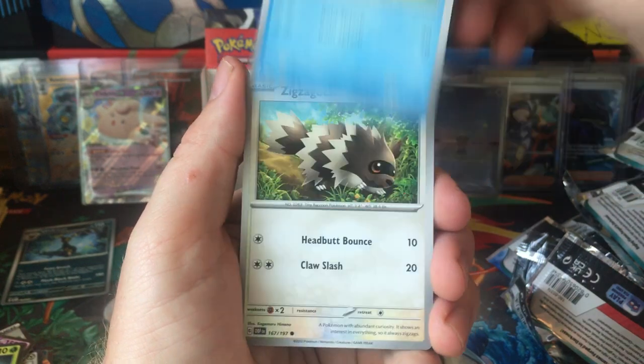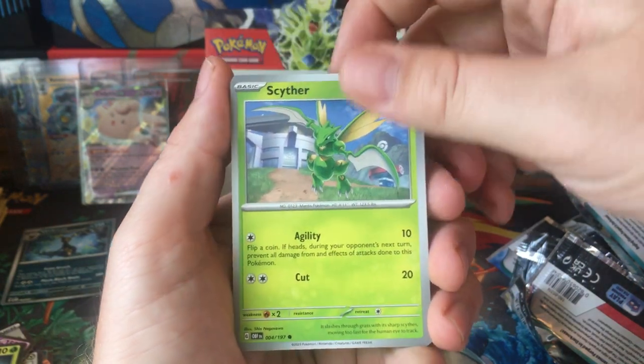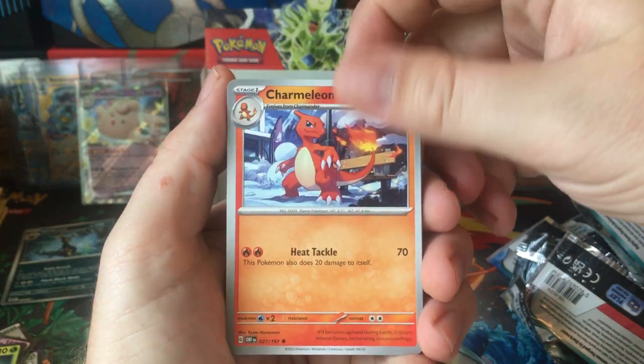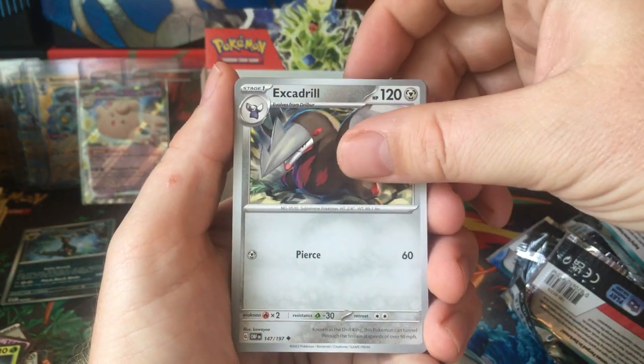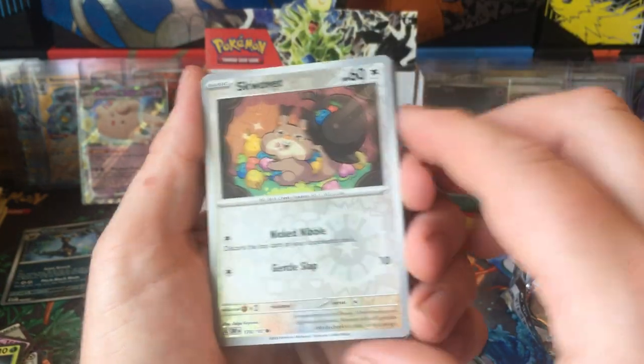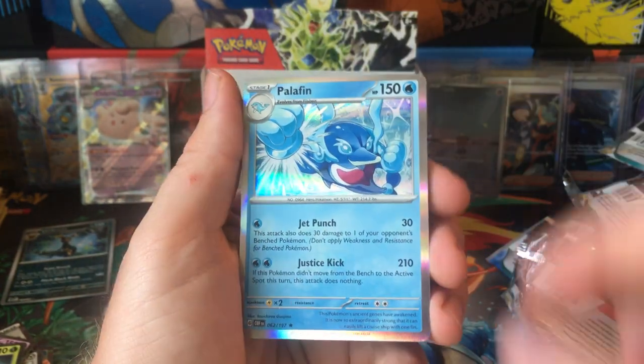Squovit, Palptoad, Zigzagoon, Scyther, Beartick, Charmeleon, Excadrill. Scizor in the reverse. Squovit. And Palafin.